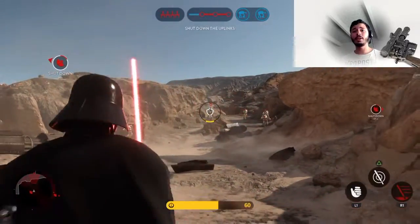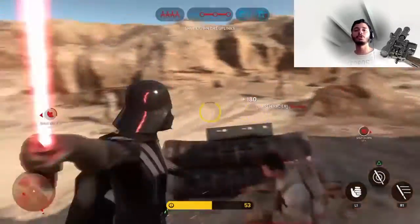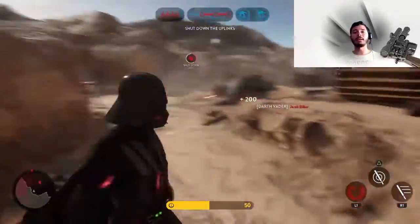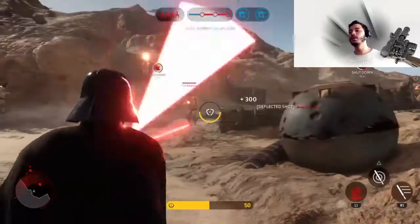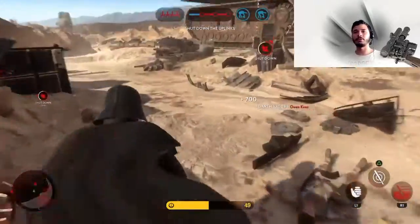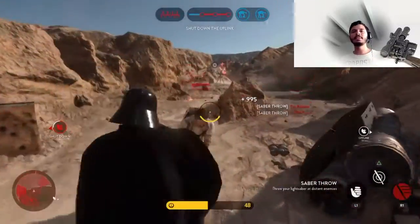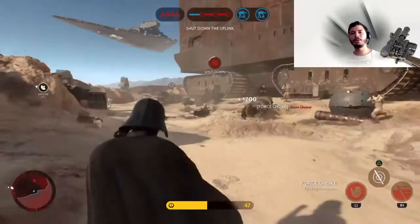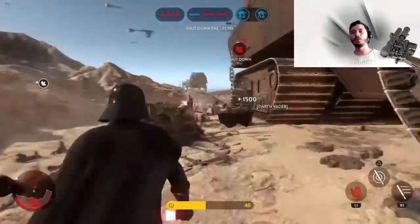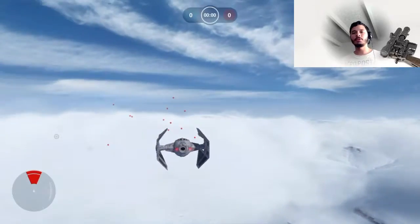I got more excited for the Death Star DLC because I hope they add Easter eggs referencing Battlefront 2's Death Star — like throwing someone in the trash compactor or seeing the Death Star laser firing up. I'm really hoping they bring back capital ship battles where you can go from ship to ship and destroy the enemy's internal systems like in Battlefront 2. That would be the mode that throws everybody back and gets a massive reaction.